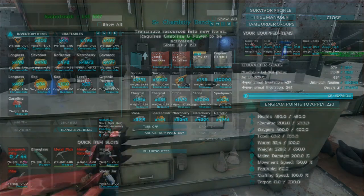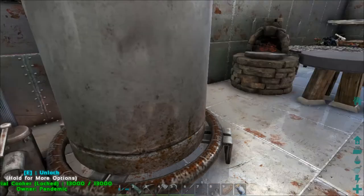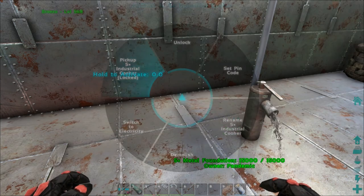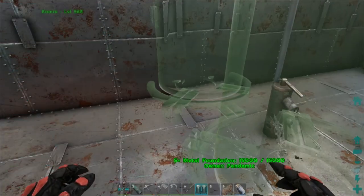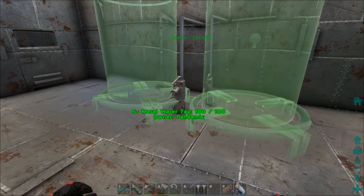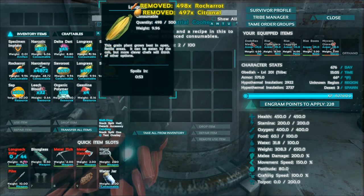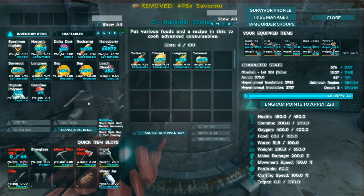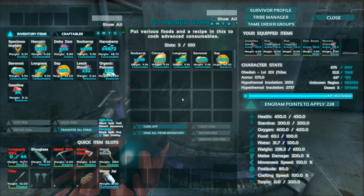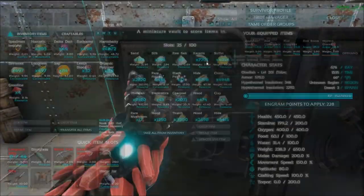Now let's make the sweet veggie cakes — I believe we throw those in the industrial cooker. Looks like we have to pick it up and replace it. Let's go ahead and pick this up and throw it back down. I want to make sure it snaps to that pipe so it stays irrigated — awesome. So this will take rockarrot, citroneal, longrass, savoroot, sap, and I think also fiber.